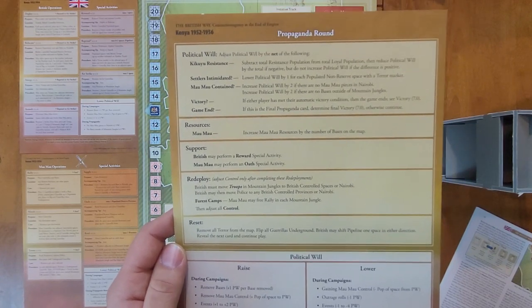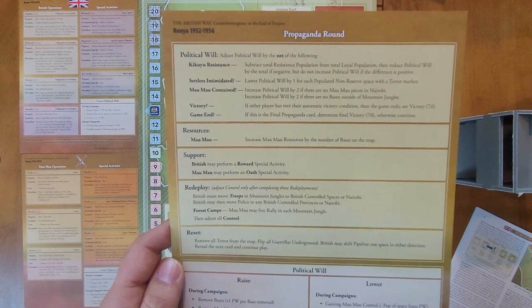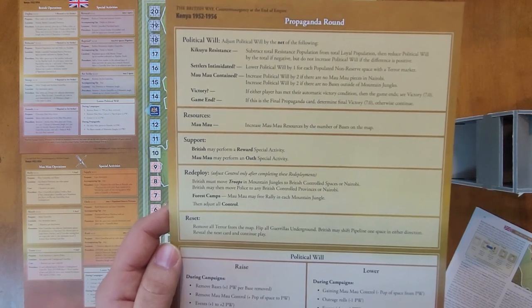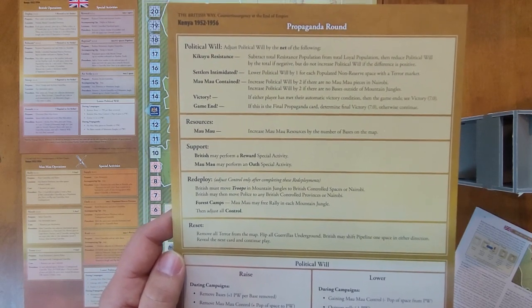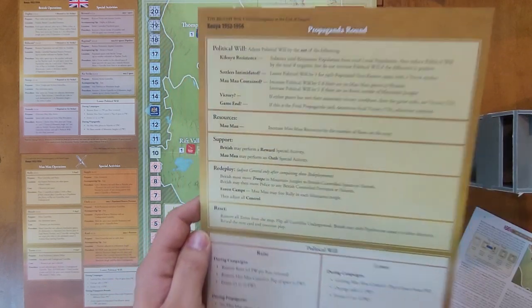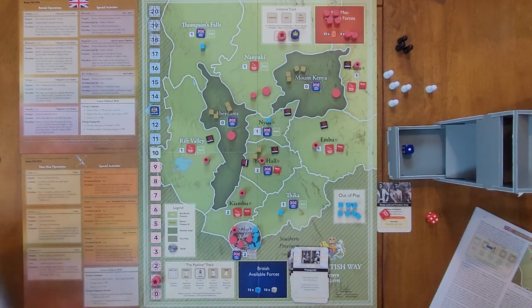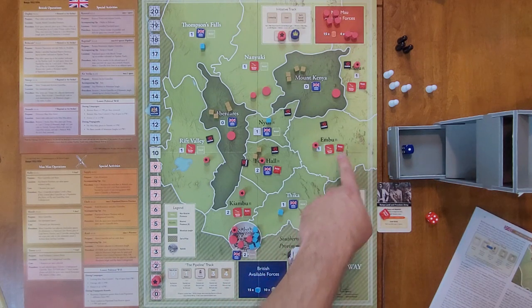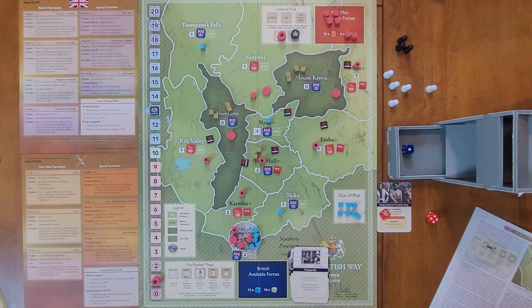Mau Mau contained: increase political will by two if there are no Mau Mau pieces in Nairobi; increase political will by two if there are no bases outside of mountain jungles. Check victory conditions — if either player has met their automatic victory condition the game ends, though that's not the case here. Political will takes a net loss of six because there are six population spaces with resistance: two here, two here — that's four, five, six. Political will goes to seven.